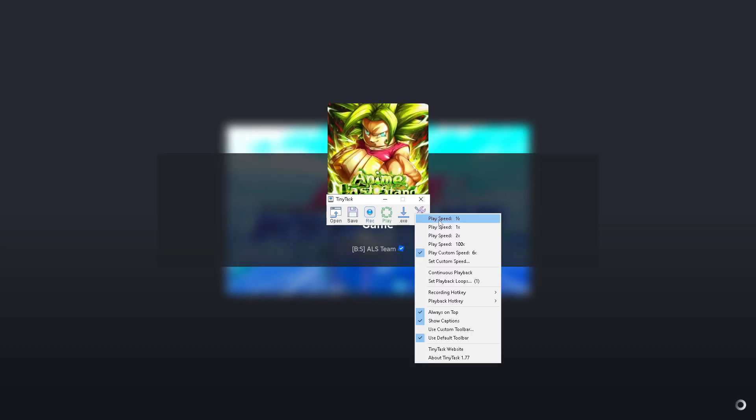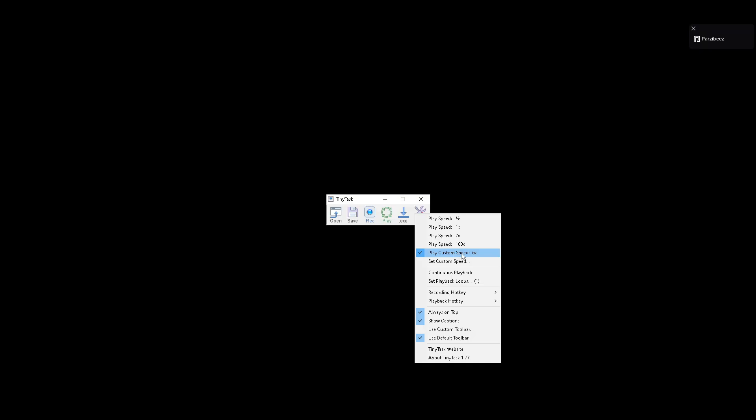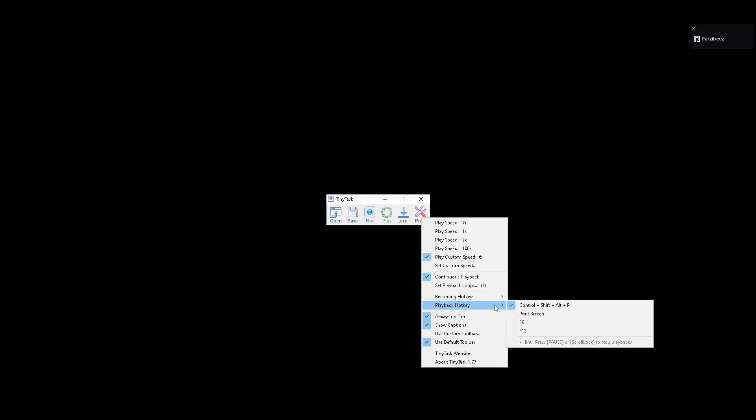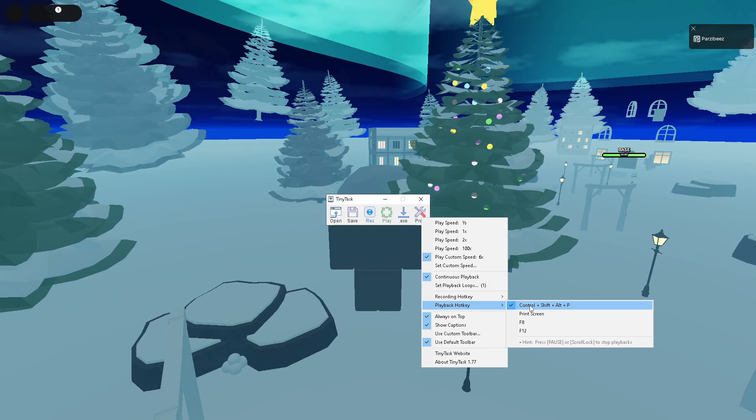Before you start, in TinyTask's preferences, have a custom speed of around 6 to 8, and you want continuous playback ticked on. You also want to remember your recording hotkey — I prefer to set it as F8.